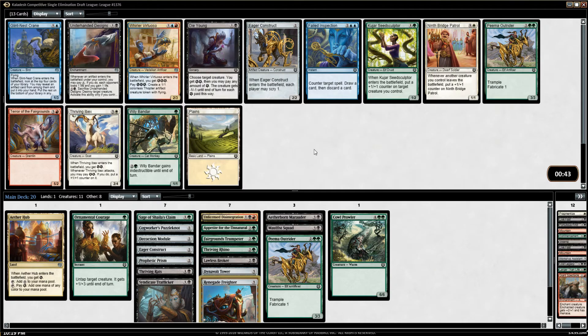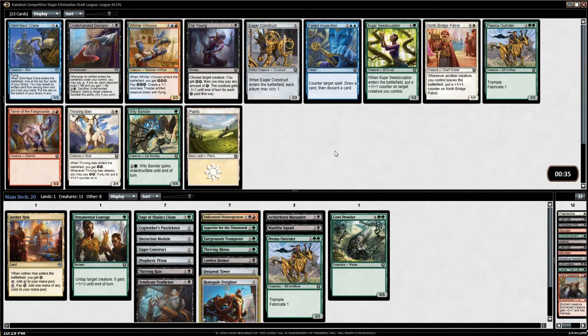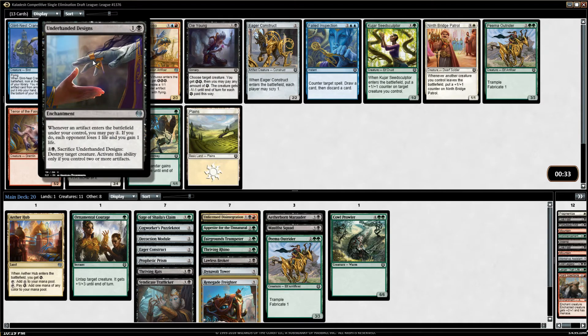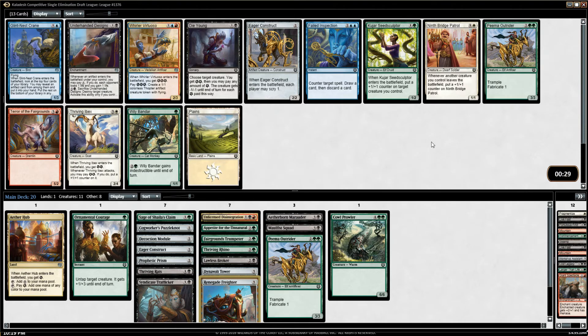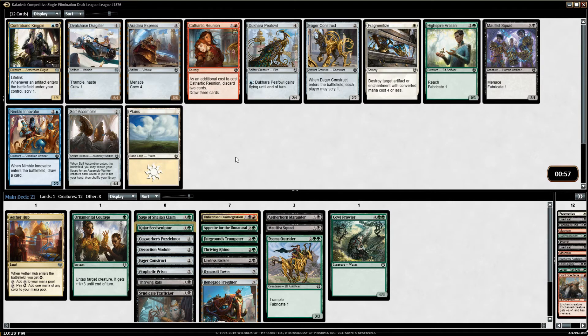Whirler Virtuoso is off the menu unfortunately. Underhanded Designs is reasonable — I have a decent number of artifacts. I might not be playing the Dynavolt Tower at this point. I think it might just be between the Outrider and the Sculptor — it's so close, but I'd rather have a two-drop. I'm going to take the Seed Sculptor. I just want something cheap. Underhanded Designs might be better but it's also less in theme, so I'll take the Seed Sculptor.